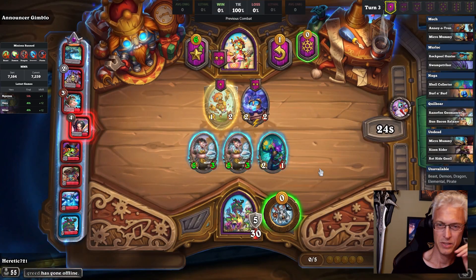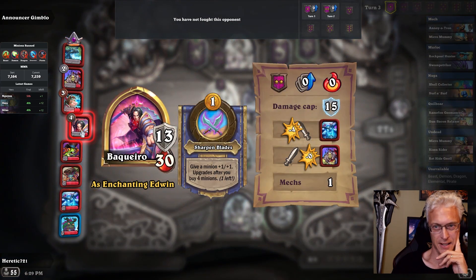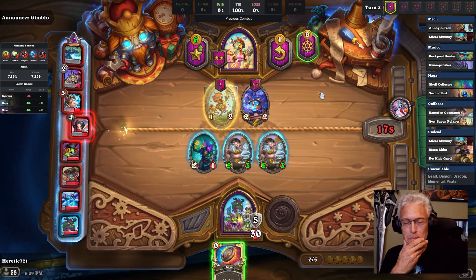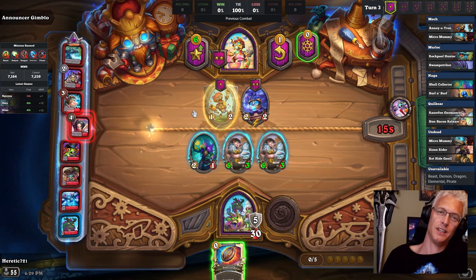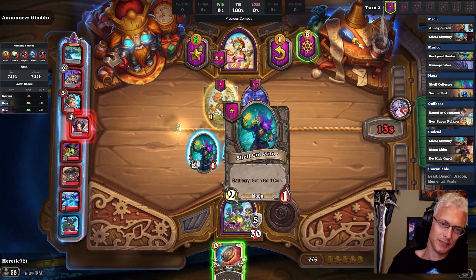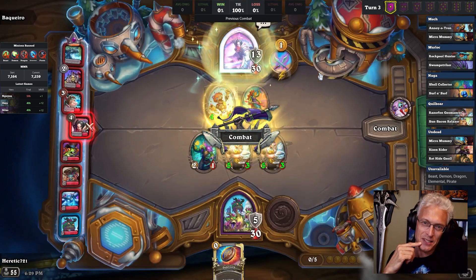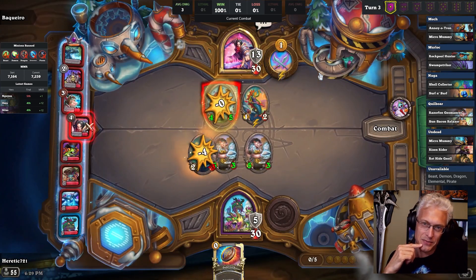He's got a Micromummy or Surf and Surf. Micromummy and Surf we tie against, so we don't need to waste the Blood Gem. I'm actually willing to take the Shell Collector because it'll give us a pair, it'll give us constant economy. If we could triple either, it's just a good fuel source for Blood Gems.